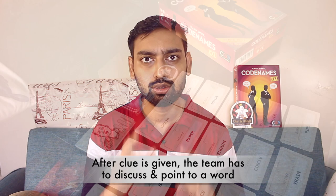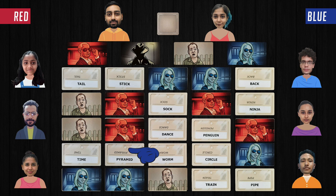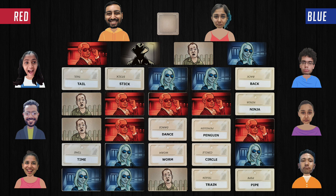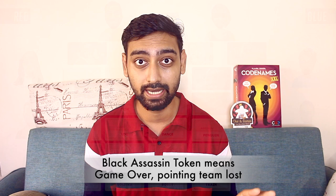When the Spymaster gives a valid clue, the team discusses and points to a card as their answer. A team member points to a card, and the Spymaster places the corresponding token on top of that card. If the token matches their own team's color, they can continue guessing. If the token belongs to the other team, their turn immediately ends. If a team member points to the black assassin token word, the game immediately ends and that team loses.